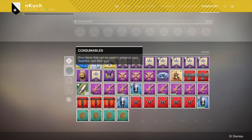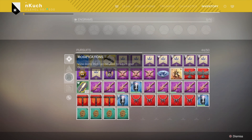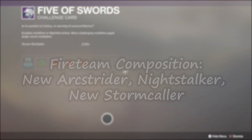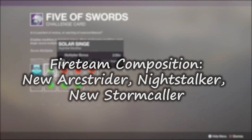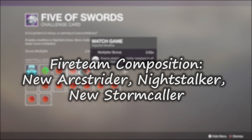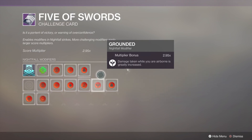So that you can get yourself a 100k score. The 100k score is a minimum threshold you have to reach if you're trying to get one of the powerful rewards from the nightfall, which resets weekly. This is important because the raid drops on Friday, which is less than 48 hours away, and you want to get to as high a power level as humanly possible. So let's jump into the modifiers first because that's going to be the most important.